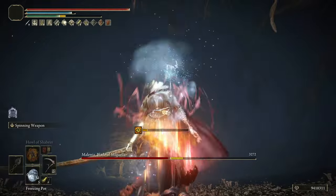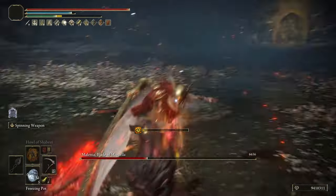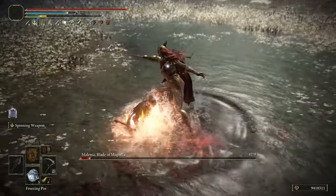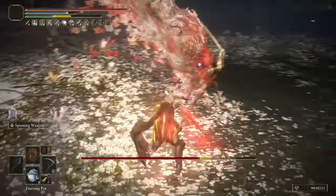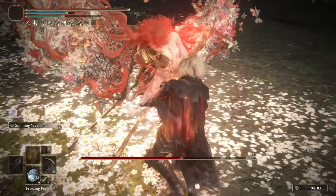The thing with bleed is that it is directly related with the target's HP, which can make this status effect more powerful in higher new game cycles and against enemies that have a lot of HP. This leads me to remind you that all the background gameplay of this video was recorded on New Game Plus 7, so you can expect a great performance of each build no matter the new game cycle you are in. However, the bleed procs will be more impressive in terms of raw damage when playing in the max scaling of the game, since enemies will have a lot more HP in that scenario.